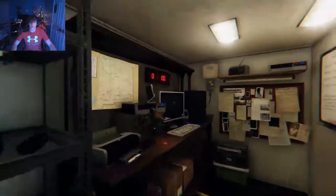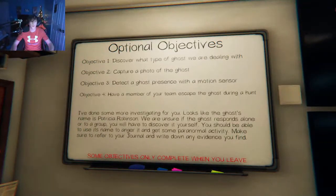All right, we've loaded in — here's the task board. I've done some more of this game. It looks like the ghost name is Patricia Robinson. It doesn't matter if it responds alone or to a group because I'm alone on this. You will have to discover it yourself. You should be able to use its name to anger it and get some paranormal activity — make sure to refer to your journal and write down any evidence you find.